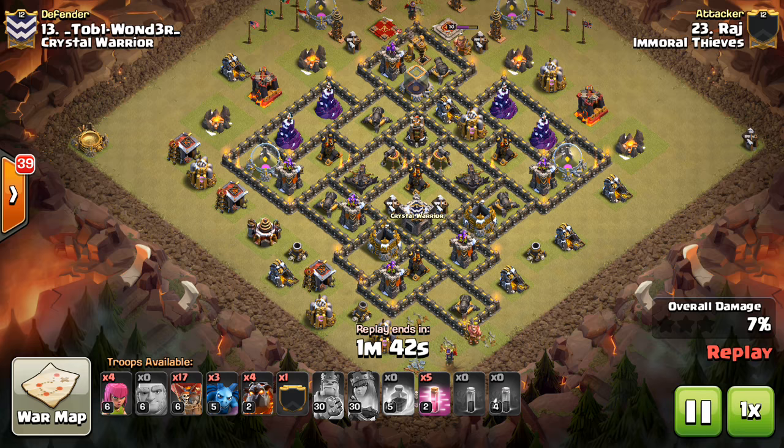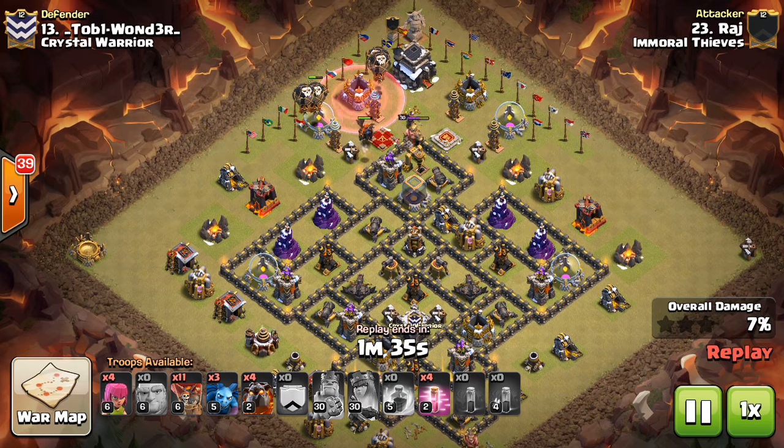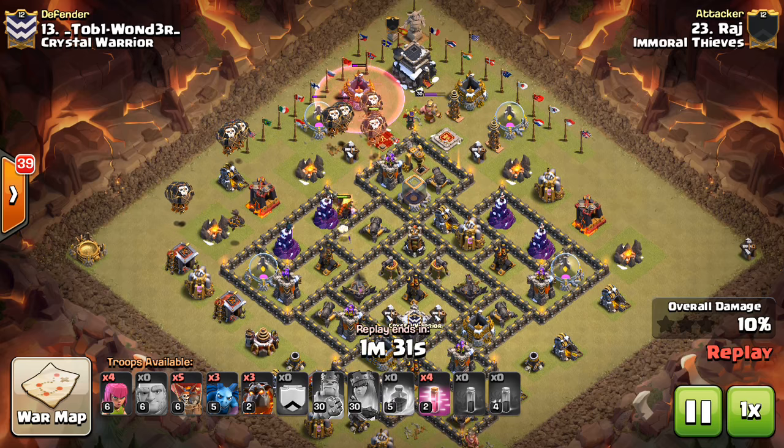Four Lava Hounds — actually five with the CC — so kind of a Penta. 14 balloons, five haste. It's going to be a pretty comfortable three star. And I think that, like I said, testifies to how powerful this is right now.